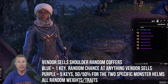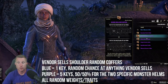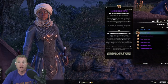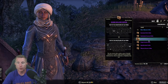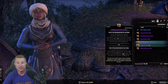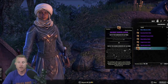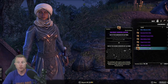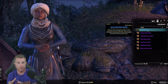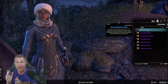Work on getting a monster helm daily. For new players, I'd start with the very beginning Undaunted chests. Strong options include resource-sustaining sets like Sentinel of Rkugamz and Engine Guardian, damage sets like Maw of the Inferno and Shadowrend, Chokethorn and Nightflame for healing, Spawn of Mephala and Grothdarr for stamina DPS, Blood Spawn for tanks, and Slimecraw and Scourge Harvester as solid alternatives. Throw your keys into an earlier chest for a reliable clear, then work toward completing veteran dungeons.